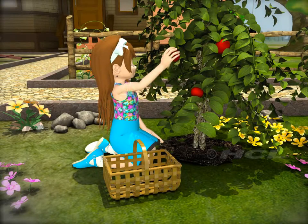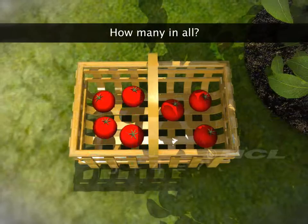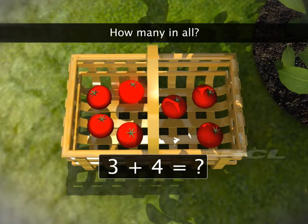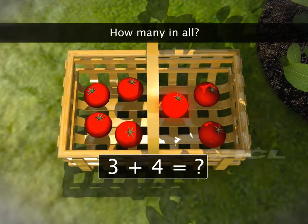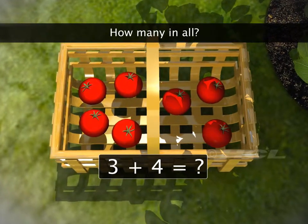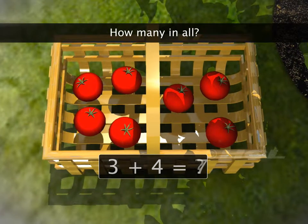Let's put them together and count how many there are altogether. There are one, two, three, four, five, six, seven tomatoes. So, three plus four is equal to seven.